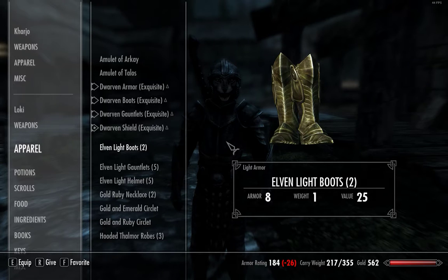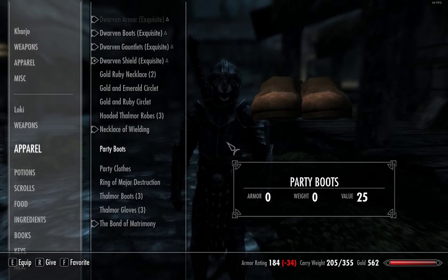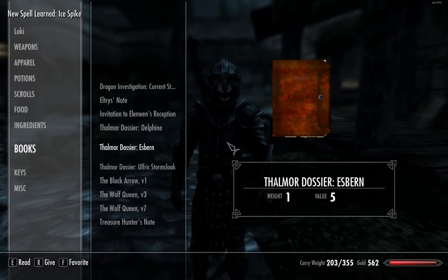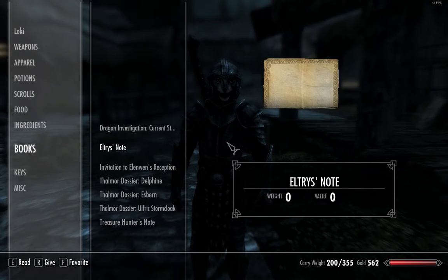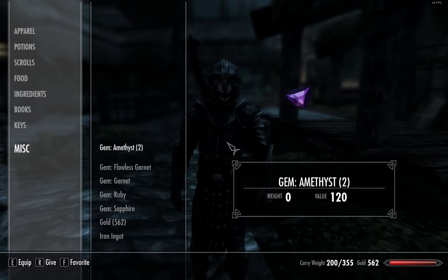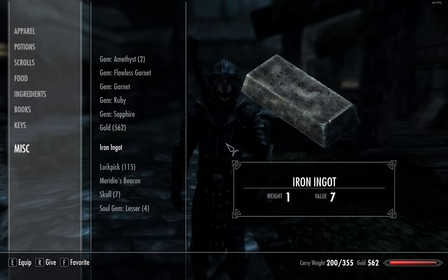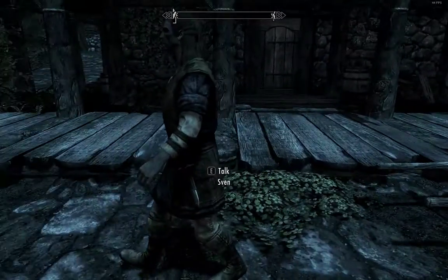I'm just going to give him all my stuff for now and I'll sell it all later. Just giving him all my books. I don't know if that mod is available on Xbox or PS4, but I have a mod that makes all the gems weigh nothing — it's kind of sweet, just a minor little thing.